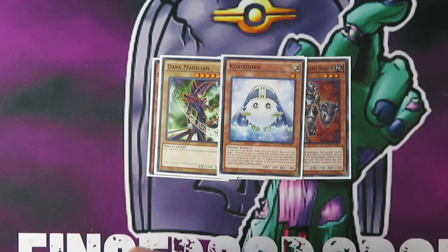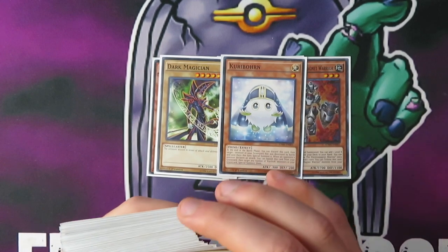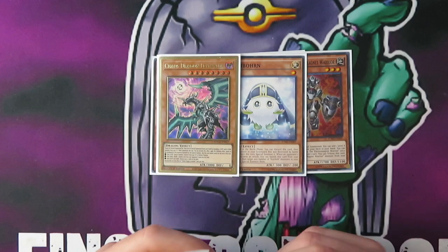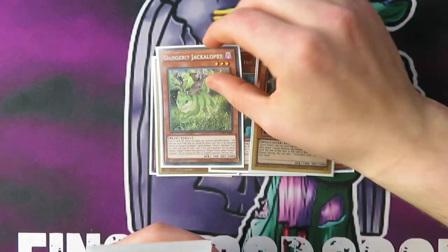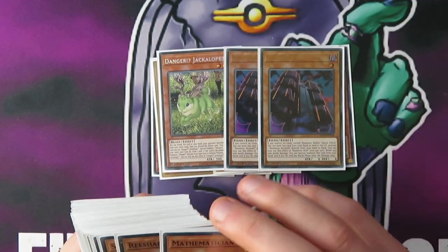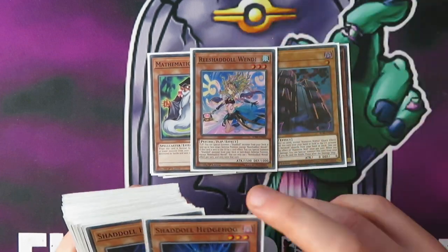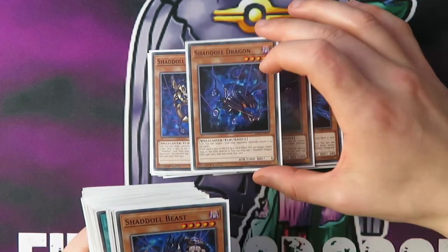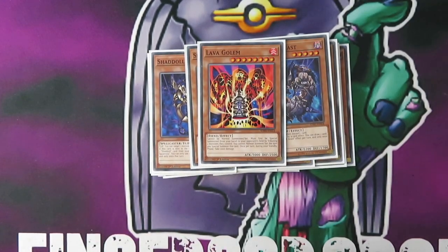Coryban is keeping his place mostly because it's a monster reborn effect. Now we've got the Levineer, two Aleister, Jackalope, two Numeron Wall — now that we have Link Kriboh — and Mathematician. Then onto the Shaddoll stuff: Wendy, Hog, Falco, Squamata, Dragon, Beast, and Golem just to break boards. That's it for the monsters.